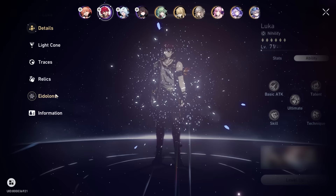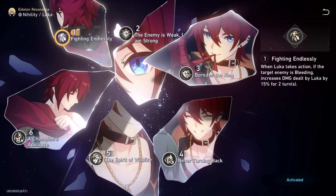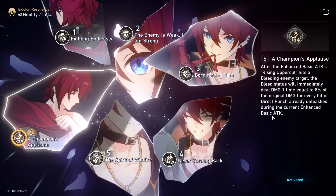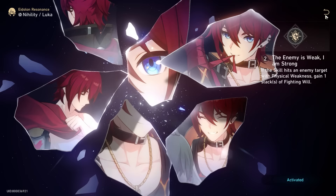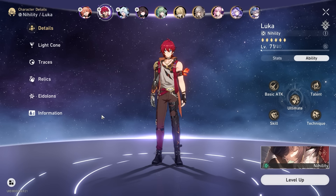Next up is Luka. He's a physical single-target damage dealer mixing DOT, bleed, and break — an alternative to Su Sang's playstyle. Like Gui Naifun, he's a very stable Eidolon character with no super critical ones — all of them slowly ramp up his damage output. His most important Eidolon is probably E2: when his skill hits an enemy with physical weakness, he gains Fighting Will stacks quicker, allowing him to use enhanced basic attacks and deal significantly more damage.